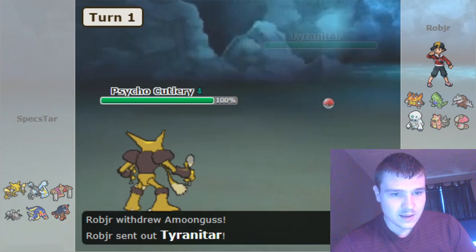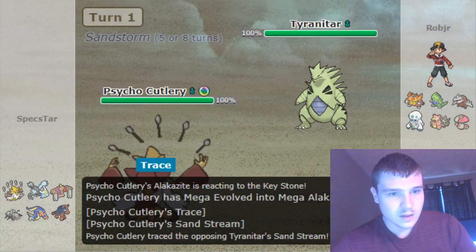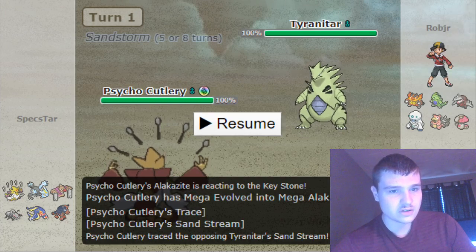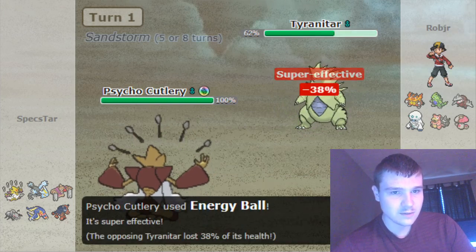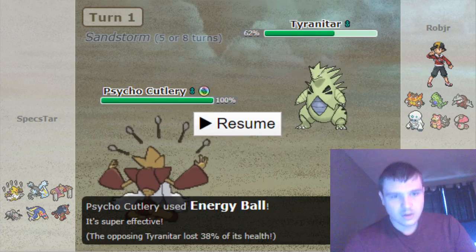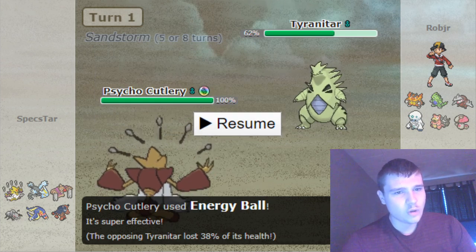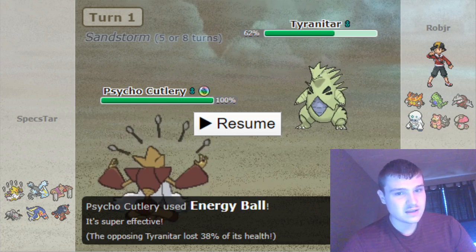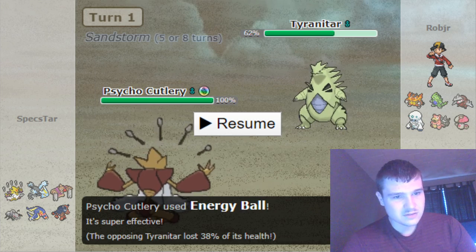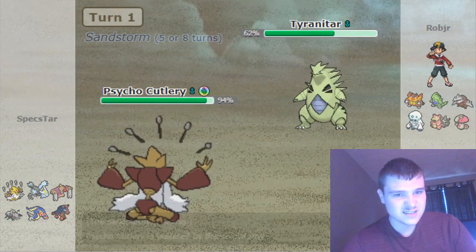He leads off with Amoonguss, and then he switches out into Tyranitar. I'm just going to click Energy Ball. My first thought is he might go into Slowbro, but if he did go into Excadrill or Tyranitar, Energy Ball covers that too. Tyranitar takes a pretty good hit from the Energy Ball. Alakazam is so important to me — I don't want to take the 30% chance of losing it here. I'd rather just switch it out and go into my Mudsdale.